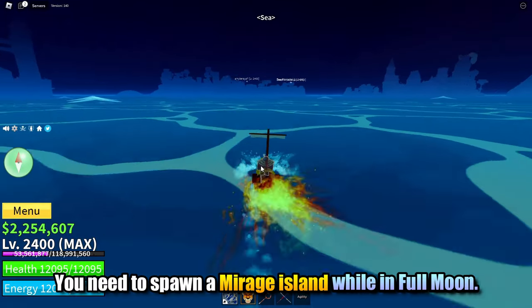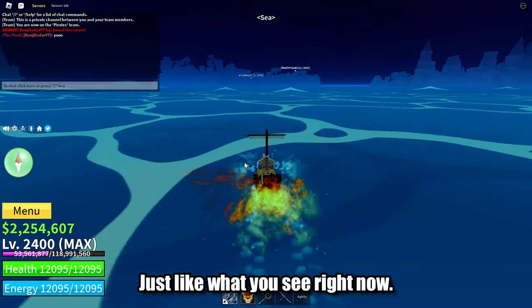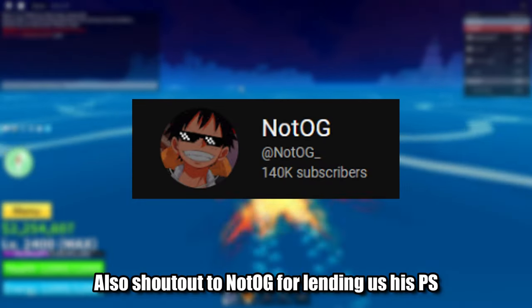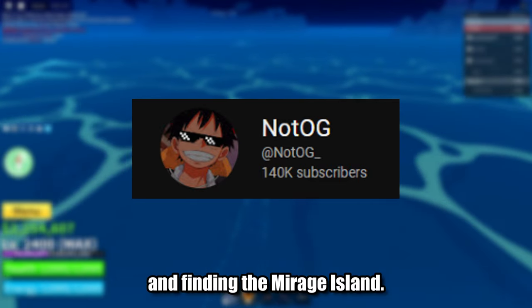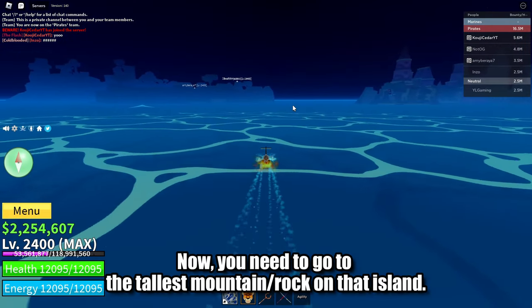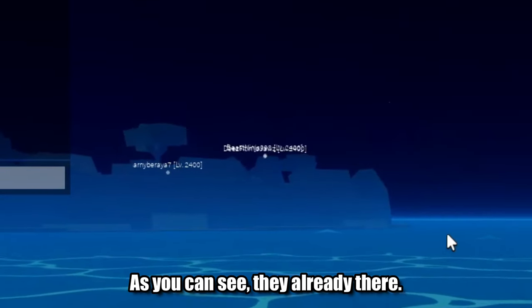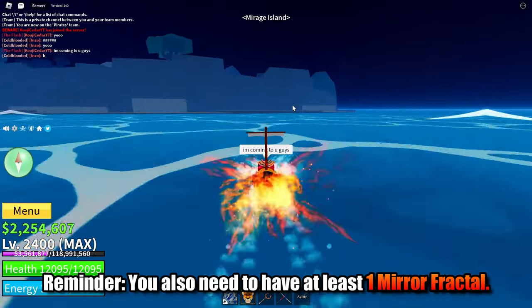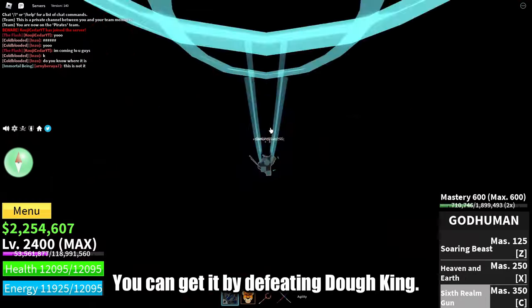First, you need to spawn a mirage island while in full moon, just like what you see right now. I'm heading towards the mirage island. Shout out to NotoG for lending us his PS and finding the mirage island. You need to go to the tallest mountain or rock on that island. As you can see, they are already there, so I just need to go there. Reminder: you also need to have at least one mirror fractal. You can get it by defeating Doking.